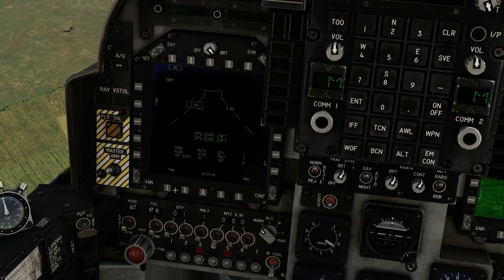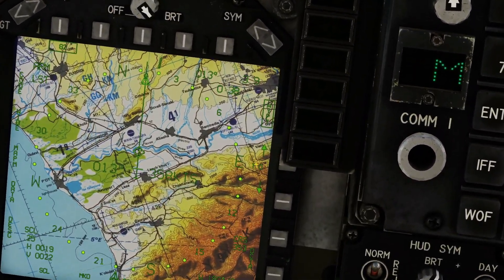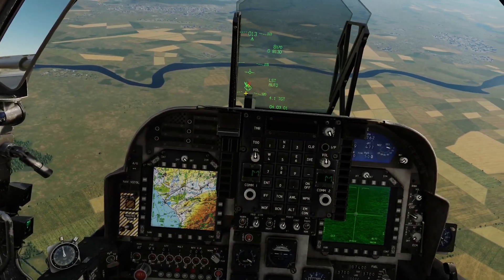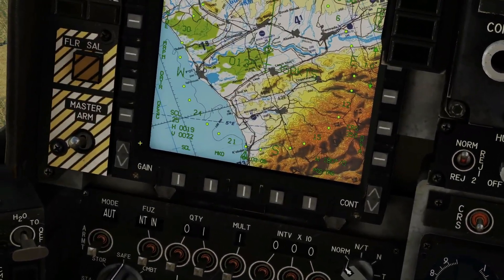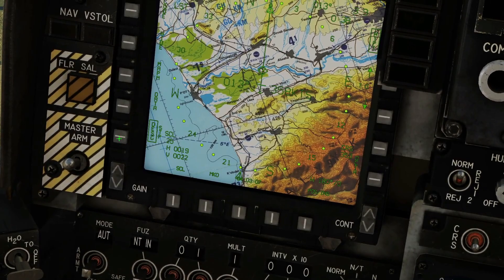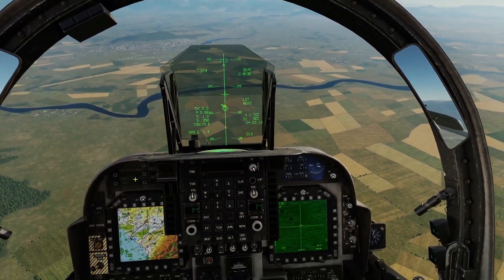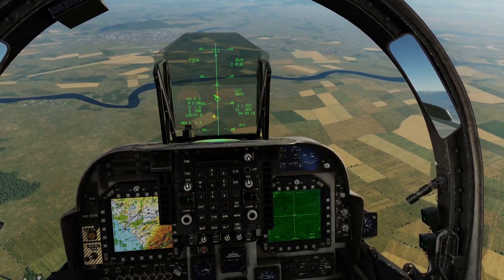Next we're going to go into our ESHD and see that the handoff has occurred. So main menu, ESHD — what we can see now is it's defaulted to T0. With the waypoint increment we have just designated T0 on that point. All we now need to do — again part of the new system — is hit designation here. With that we can see we now have our bombing symbology.